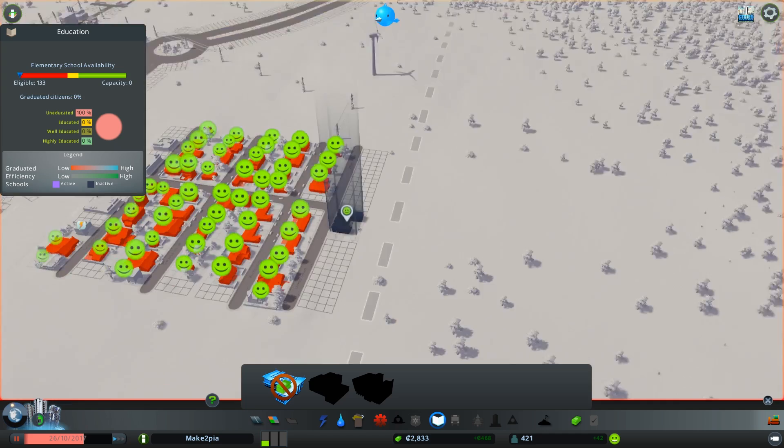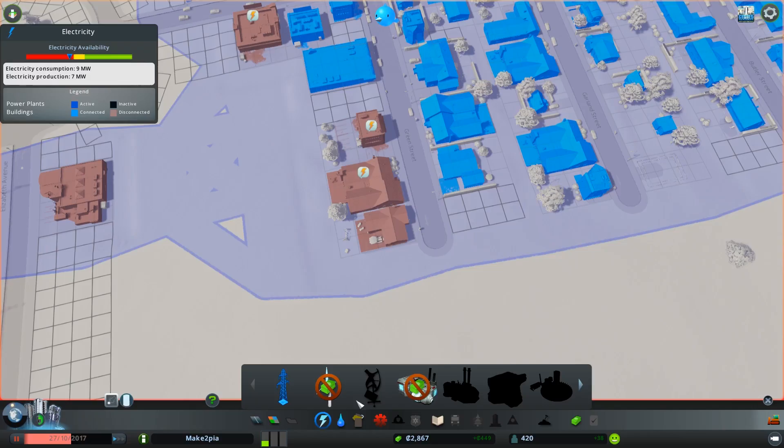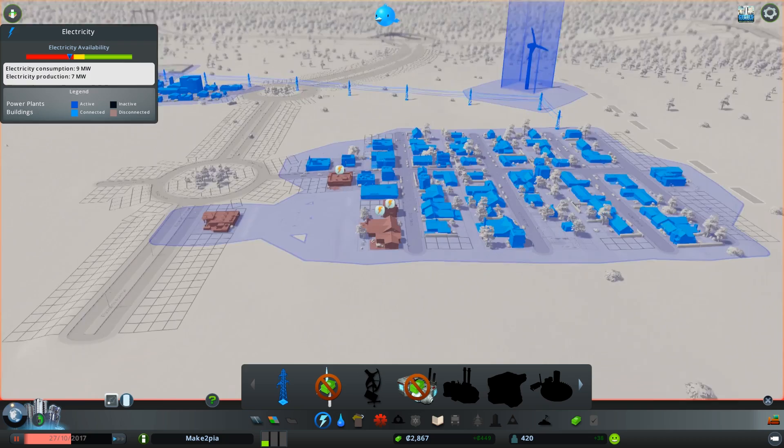So now I have, as you can see, spent all my money — it's down to 2,000 coins. You're still making a profit every week. People is growing slowly, slowly. Oh no, why haven't they got electricity? You haven't got enough electricity — you need another wind farm.